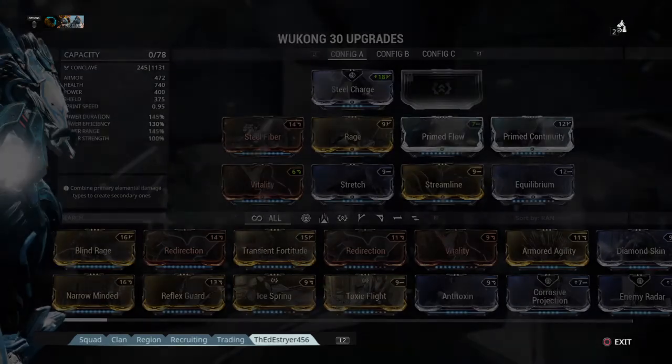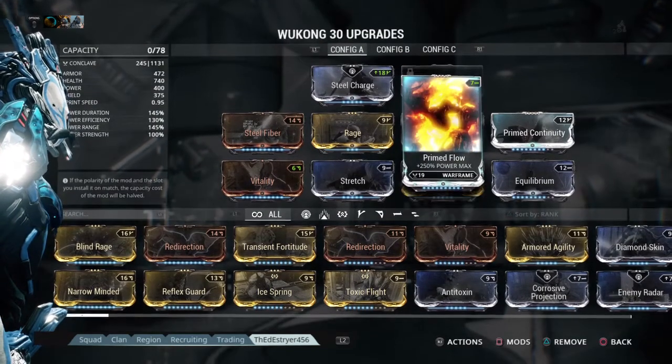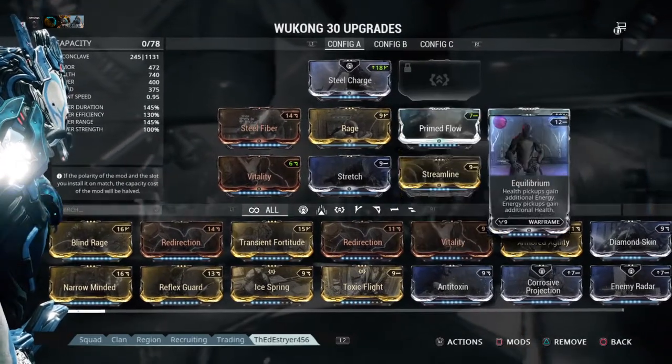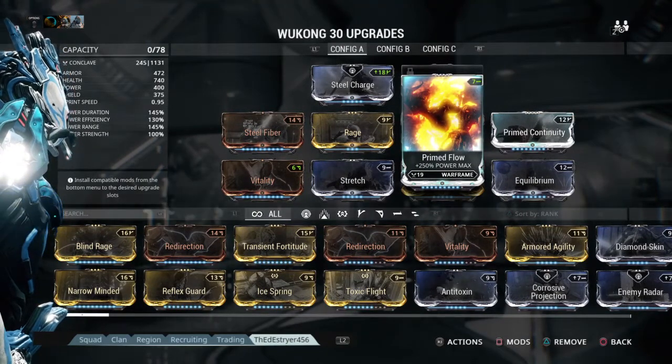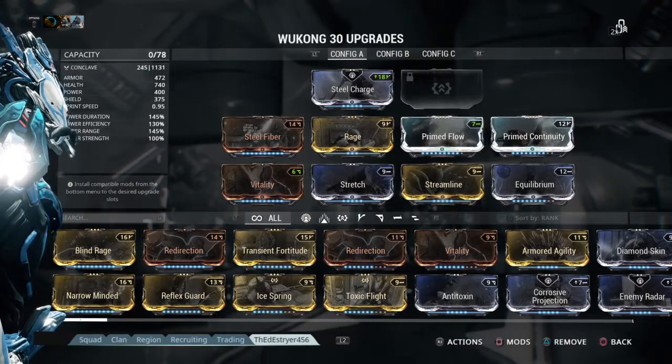I don't even have a forma. You will need one, possibly two if you want to max all your mods. Prime Flow could possibly not be necessary at this point in time — it could be just Equilibrium. And then, of course, when you want to put the Exilis adapter in there, you'll probably need at least one. Exilis adapter, you're going to need one.